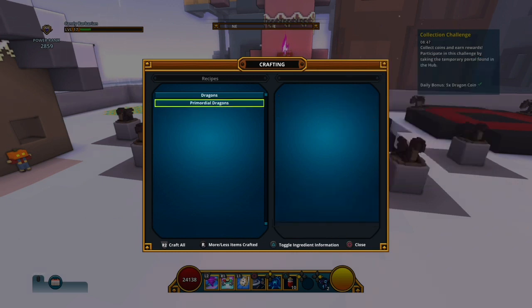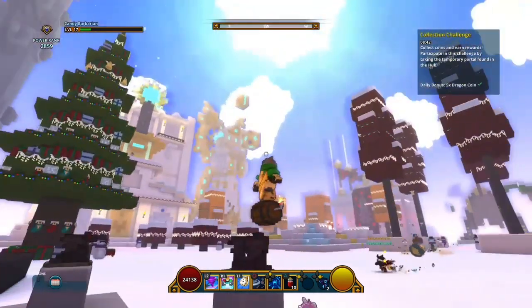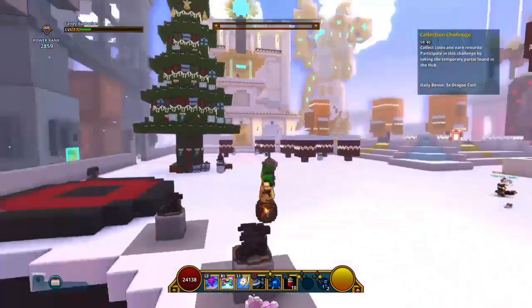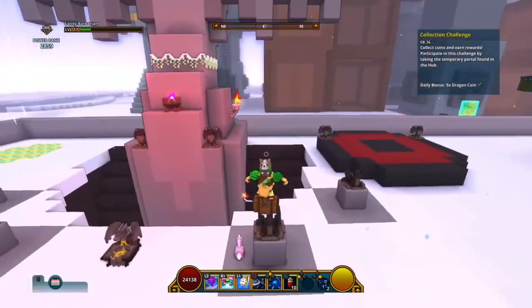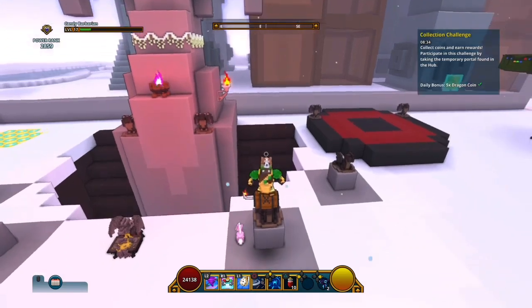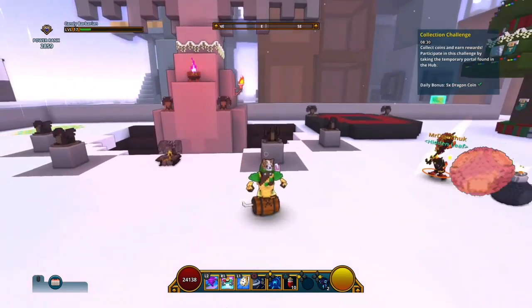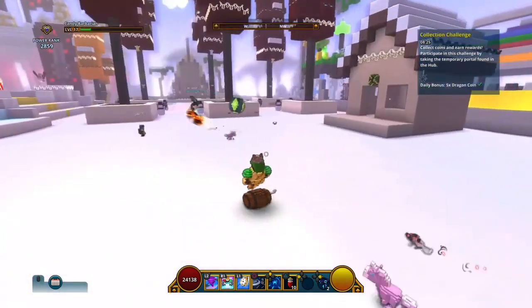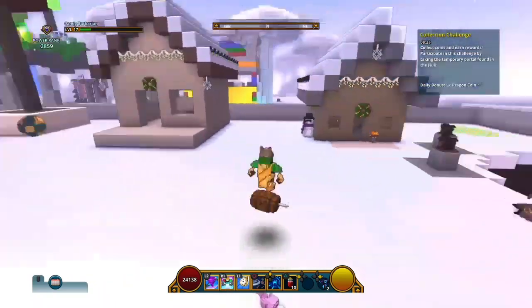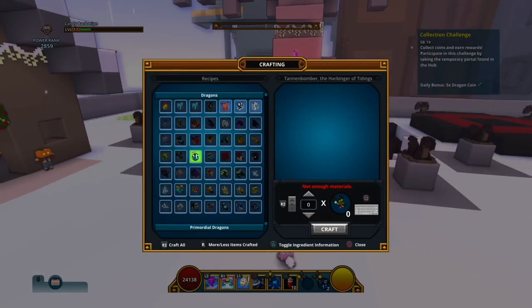So these are the only ways to get dragon coins: paying or doing the hourly challenges five times a day. If you play five hours a day or just log on when a challenge starts and then go play another game, that works too. That's how you get dragons.